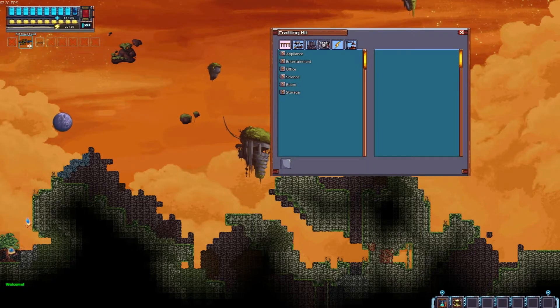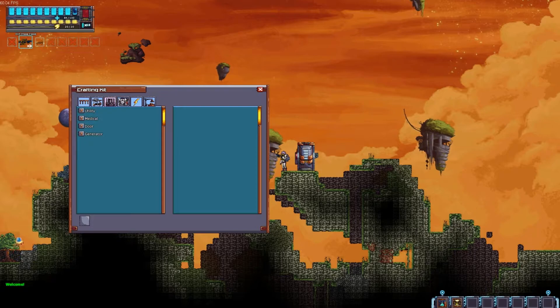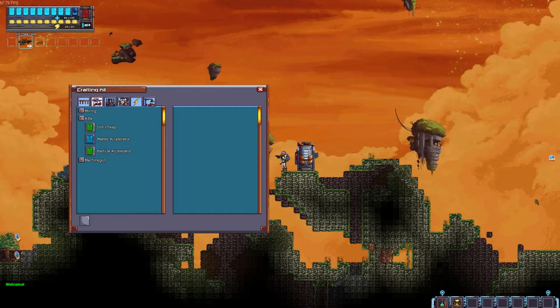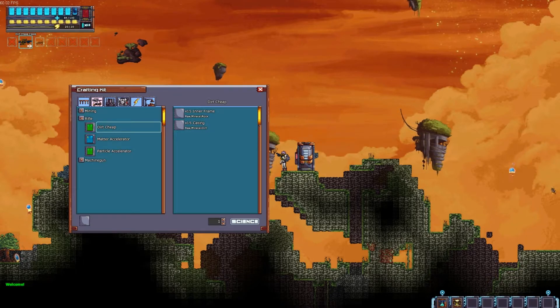You've got all these items that you can create — things from weaponry, utility stuff, medical stuff, armor, some other items, and then structural and artifacts. If we look at weapons and rifles, I made a dirt cheap rifle before which basically takes 15 inner frame and 15 casings. Down at the bottom it tells you the materials — it's a raw mineral and also a rock. So you're basically looking at mining rocks and dirt within the game.